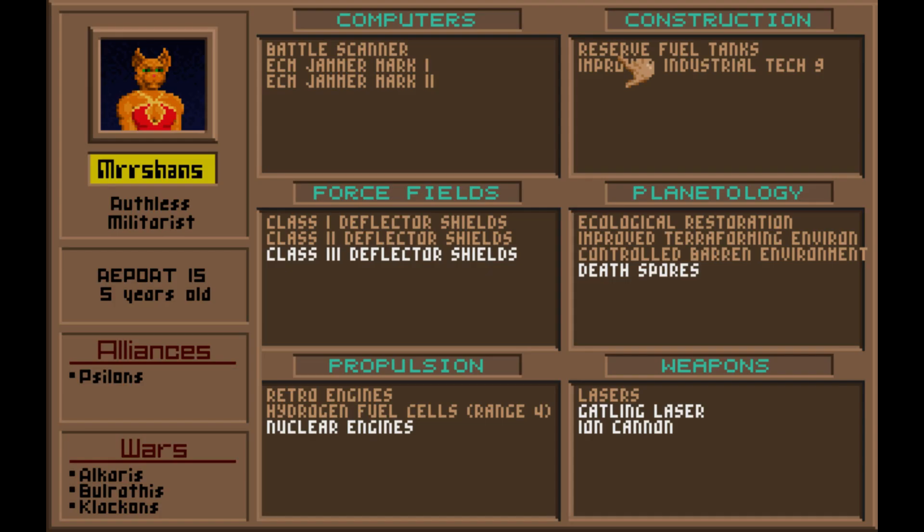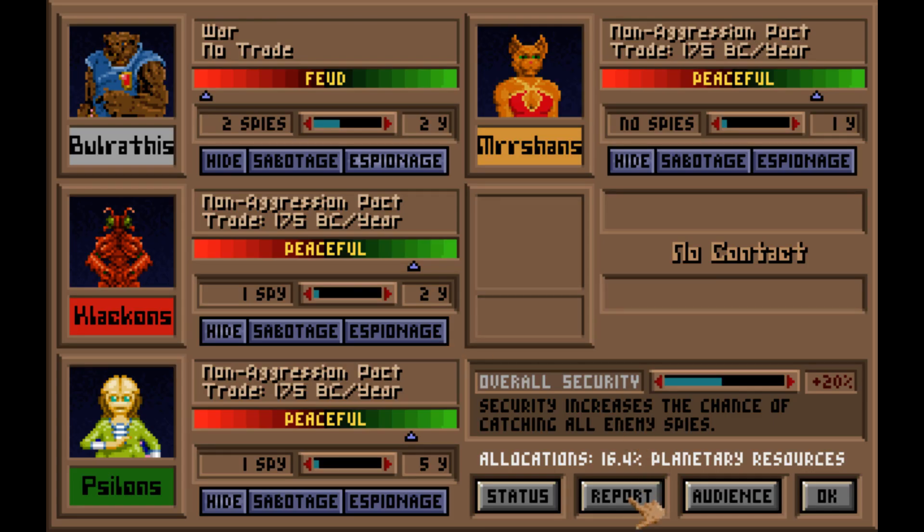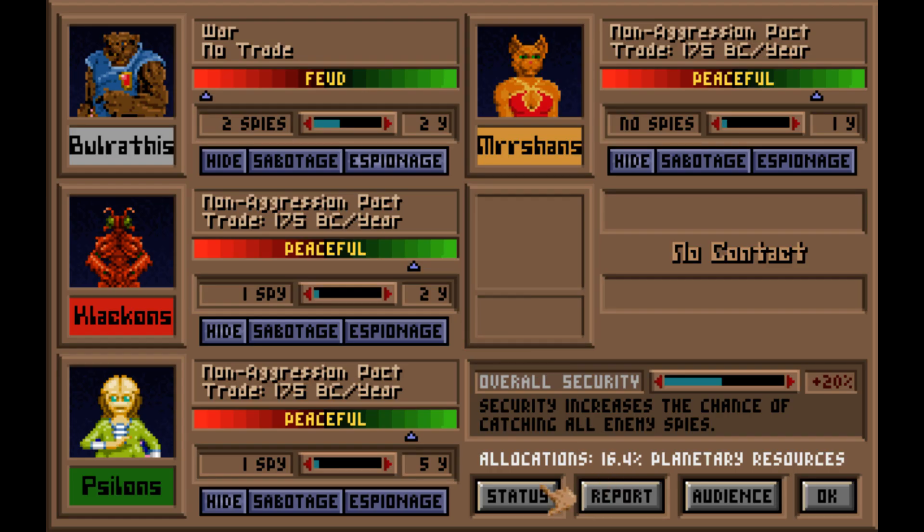Spying's still going reasonably well. Even if I could get the nuclear engine... oh, sublight drives — I think those are rank three. Still, we're not trailing too far behind the Cylons. That's a good sign. Warp dissipators are terrifying — you can't run away with them.